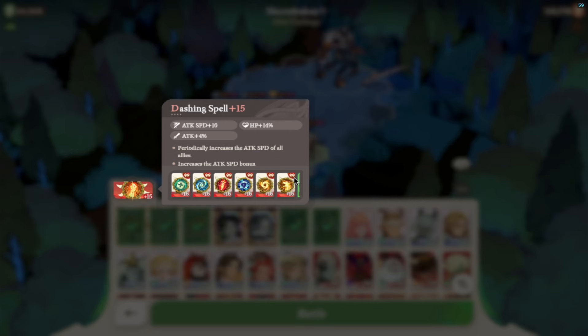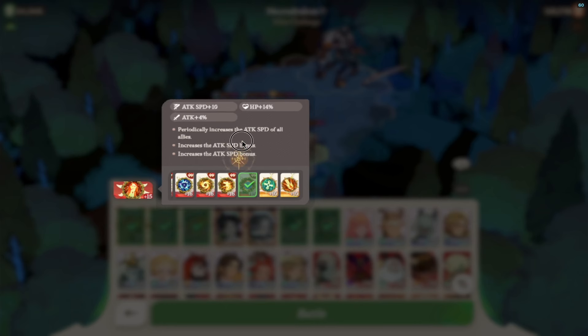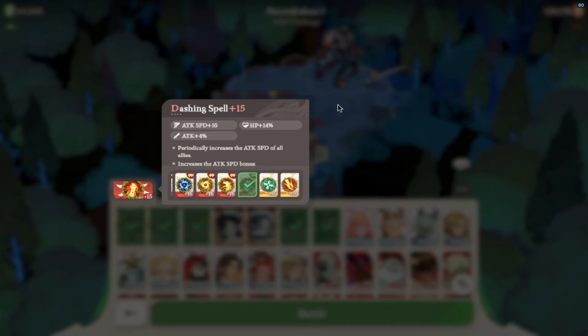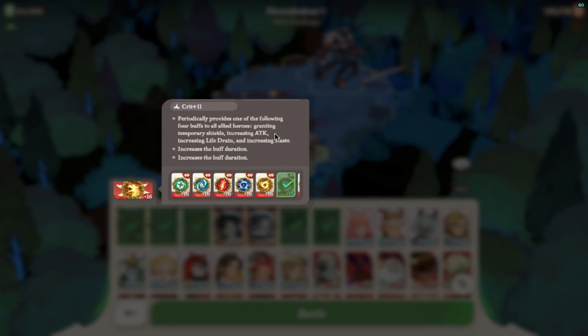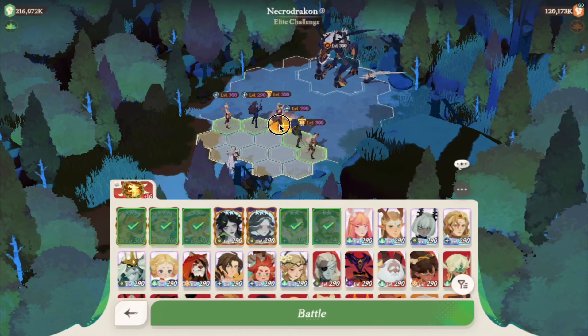I was testing with a relic that increases attack speed of all allies, giving more HP, a little bit of attack, and some attack speed from the start. But with the other relic I'm getting survivability, shields, attack, lifesteal, and increased buff duration — which comes from Smoky passively at the end.